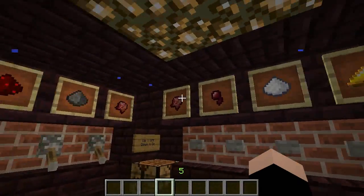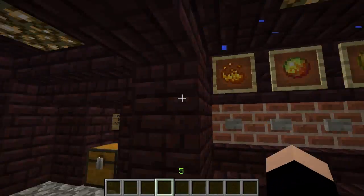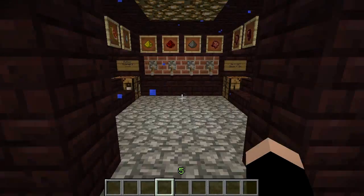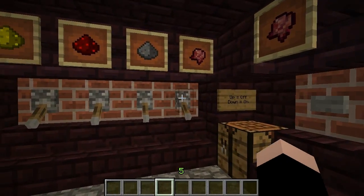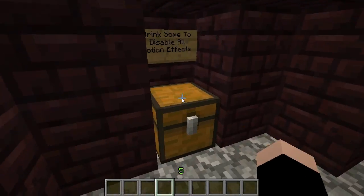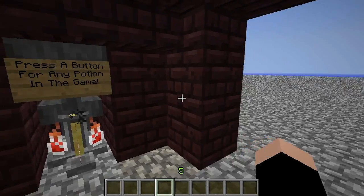So you've got this giant wall of buttons and levers, and then you've got yourself some milk to get rid of the effects. Yeah, milk disables all potion effects.